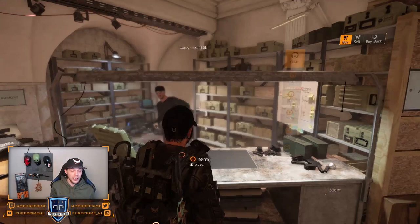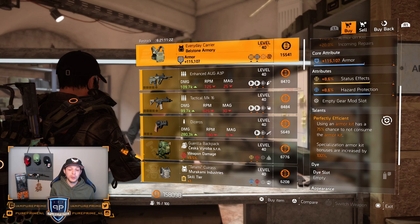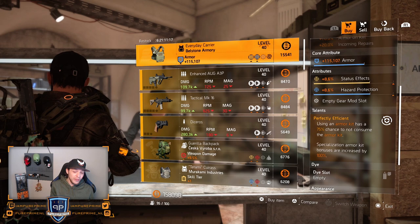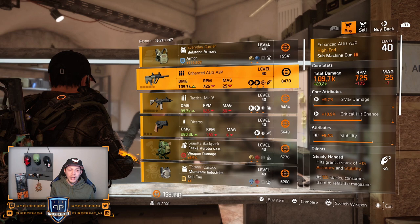Tuesday vendor reset day. Let's start with the White House. First thing is the Everyday Carrier from the Bellstone Armory. Of course that perfectly efficient on there, 115k armor, 8.6% status and hazard protection. Could be a little bit better, but if you're looking for this then maybe roll that status effect away for whatever you think is necessary. I'm not loving the guns at the White House.